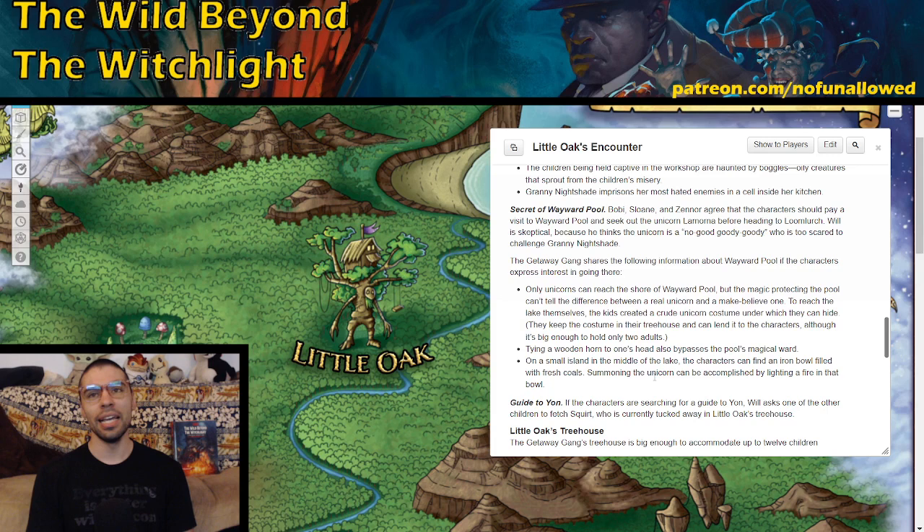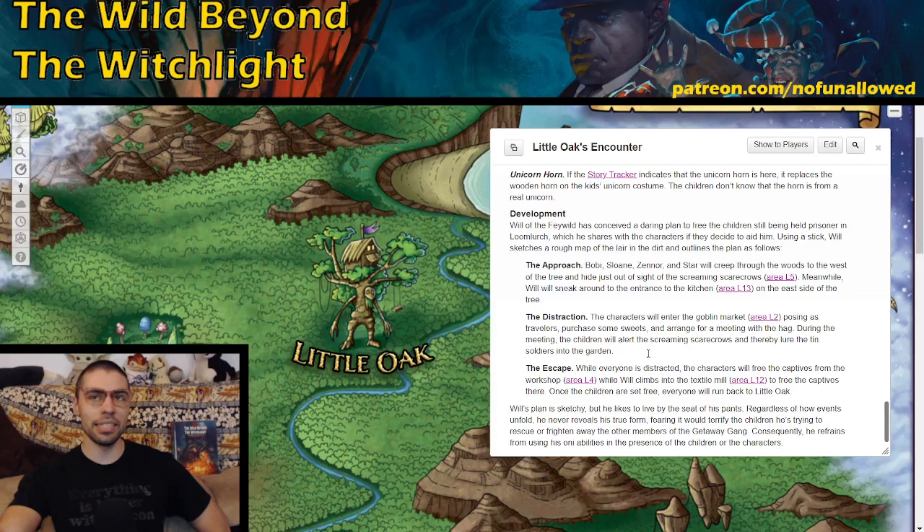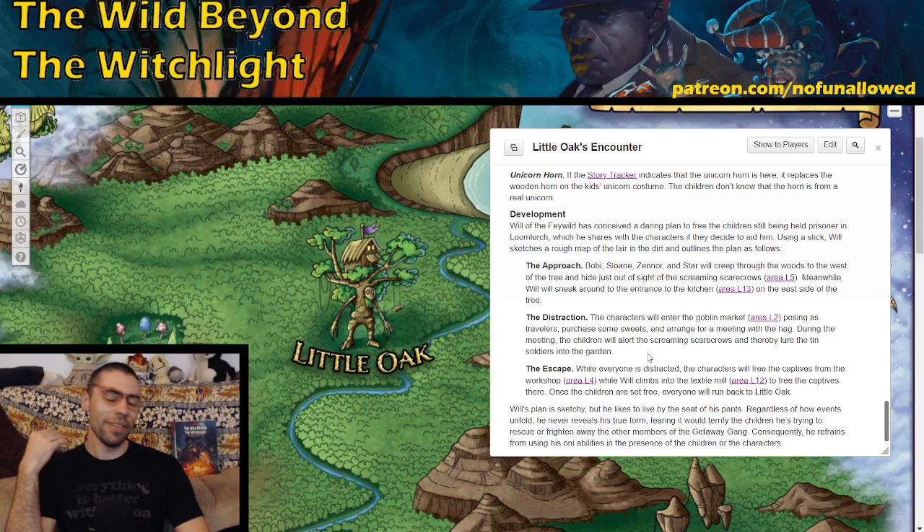The best thing to do with the Little Oak portion is to give your players some reprieve after harrowing encounters, and have it be a fun moment where they sit, relax, and talk to these people and get information. They'll learn about the child sweatshop essentially at Loom Lurch, discover that Thither is slowly being corrupted, and most importantly hear Will's big plan to try and free the kids — though the plan is not great.